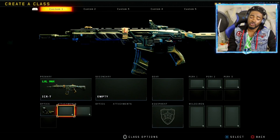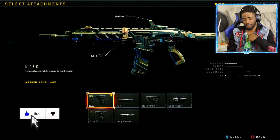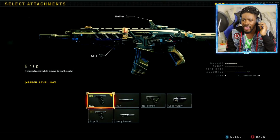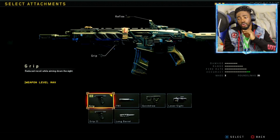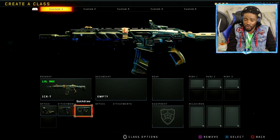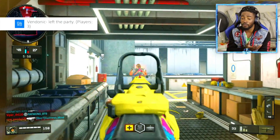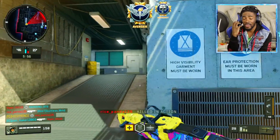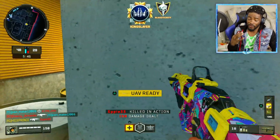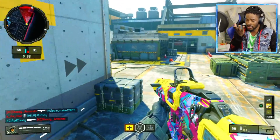For my first attachment I'm going to be using the Grip 1. As you guys can see below, it says 'reduced recoil while aiming down sights' — and that is good, we want the most perfect no-recoil on this gun. The second attachment is Quick Draw. You guys know — common sense — the Quick Draw improves your aiming speed. You can aim down your sights so fast that your enemy won't even blink, and before they know it, they're dead. Quick Draw is very very good.